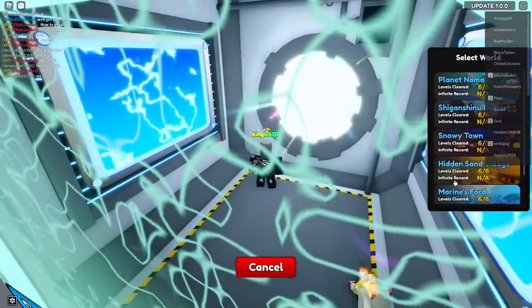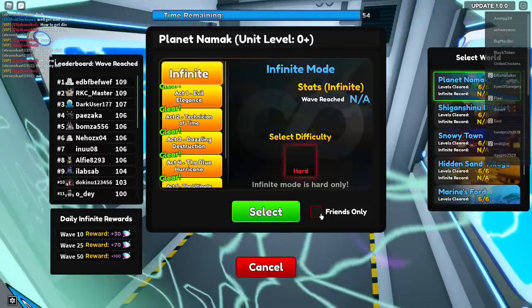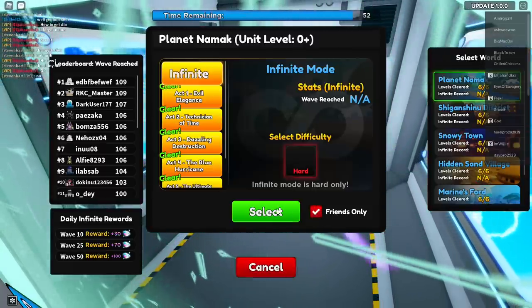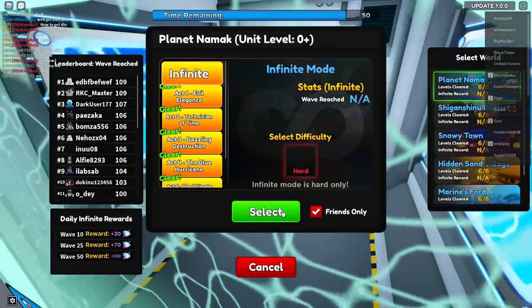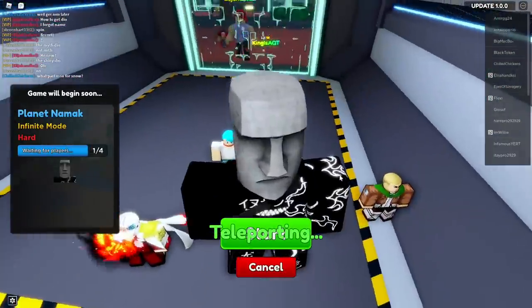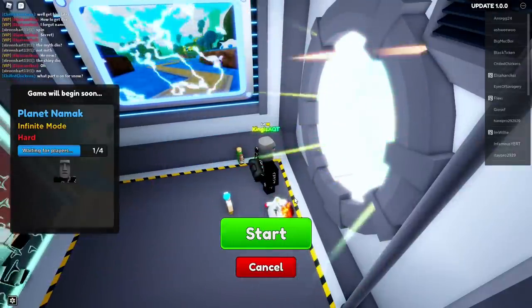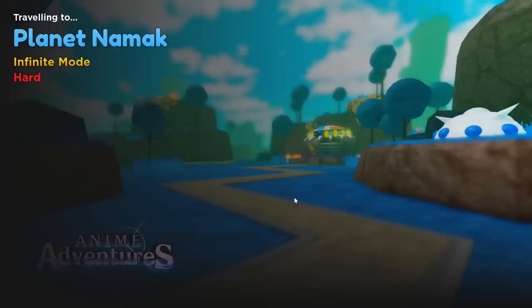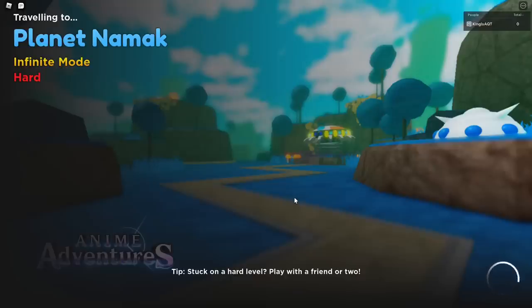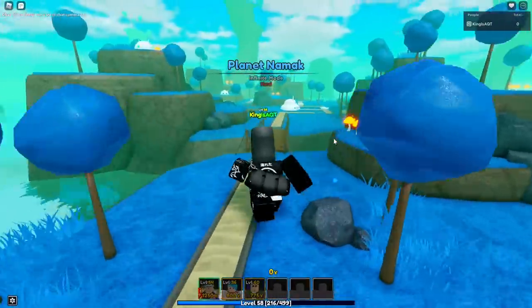We're going to check out his ability, what it looks like as well. I got a little peek of it in infinite mode — it looks pretty nice. The animations in this game never really disappoint. I haven't seen his new volcano attack yet though. I think at level 9 he gets a new attack animation; I guess we'll see.